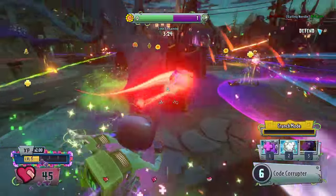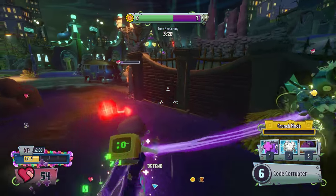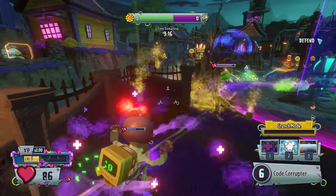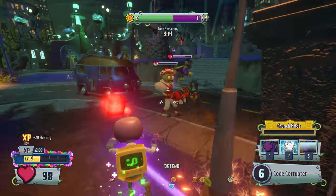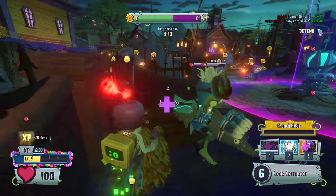I have no idea what's going on. That frozen Citron tried to freeze me. But if you get healed, the second you get healed, your ice effects automatically leave. So if you're frozen and you get healed, you immediately get unfrozen.